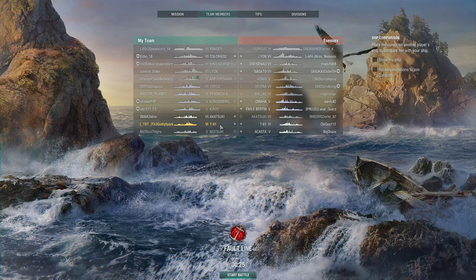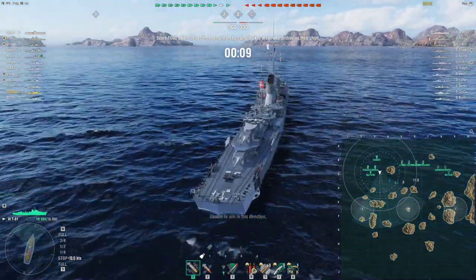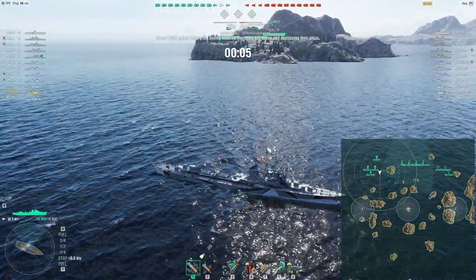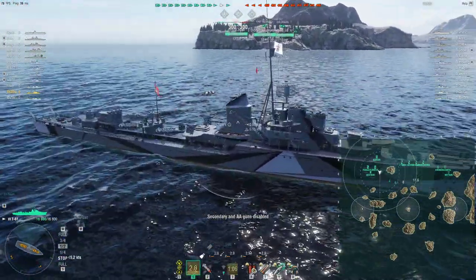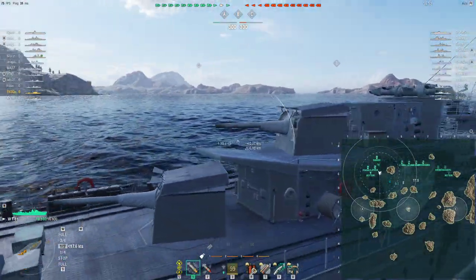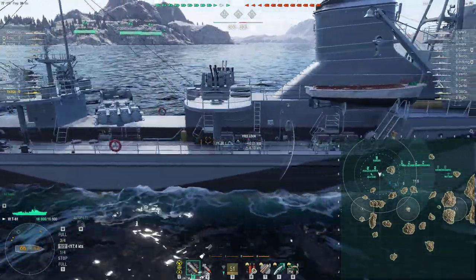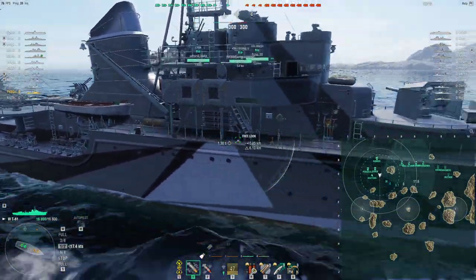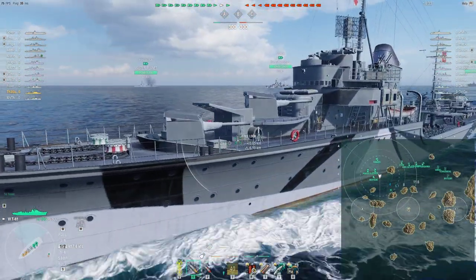We're into our second match now — the map Faultline, mode is Domination, thankfully. We're in tier 5-7 matchmaking so we're middle tier. There is a carrier again — a Furious — which is pretty good against light targets so could cause us some problems. You can see the mid-range AA is made up of the German 37mm anti-aircraft guns, not a bad gun but not enough of them to form a substantial air defense aura. And then there are quad 20mm mils in the rear — the 37s form the mid-range and the 20mils the short-range, with another set of 20mils up front under the radar set. She's a pretty short-profile boat — strikingly German though.